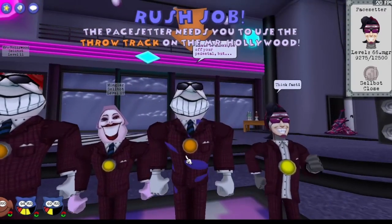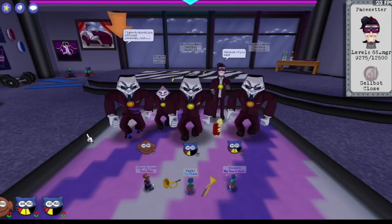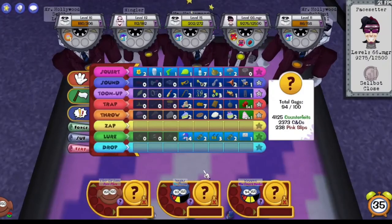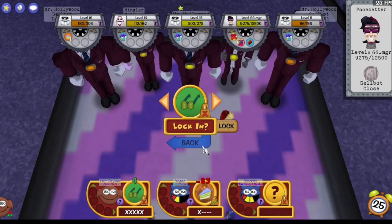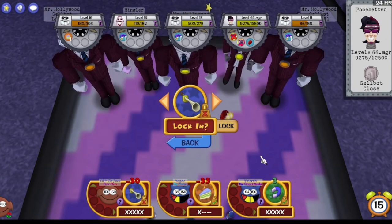Resource management is going to be super important for this trio run because they have an entire toon's worth less of your high value level eights and level sevens. It kind of seems like they're going just the cake slice on that guy. The lore reset here — seems like they're trying to not kill this Hollywood outright.